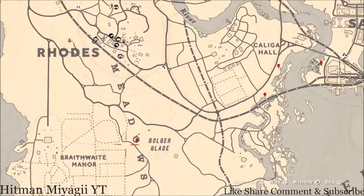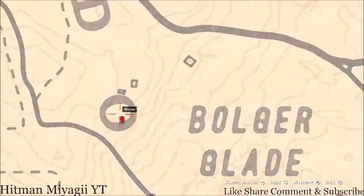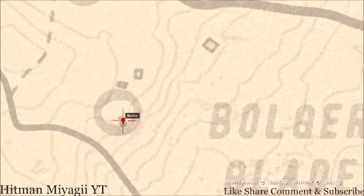Over here at this marker by Bogor Glade, inside the O of Meadows, there's a square — it's a brick outline of a house. Go inside the middle of that brick house outline, pull out your metal detector, and you will dig up a random coin. I cannot tell you what coin you'll get because it is randomized.